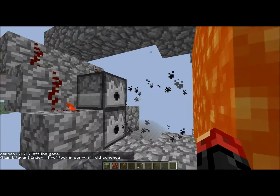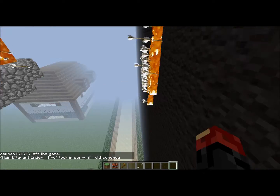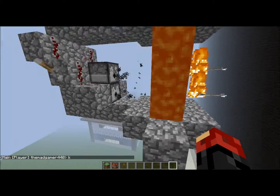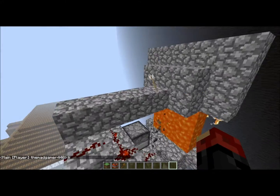So it shoots arrows through the dispenser into the lava, which creates flaming arrows, and they hit there. They just keep going as long as we keep reloading them. I think you guys kind of understand how this lava works, so I'm just going to show you how to build this. All right, let's start learning how to build this.